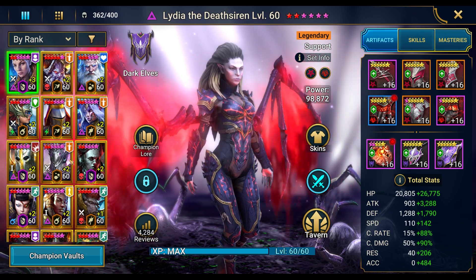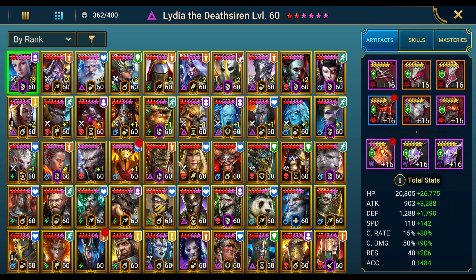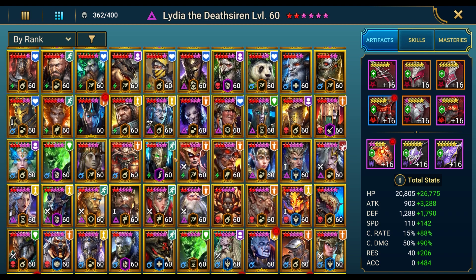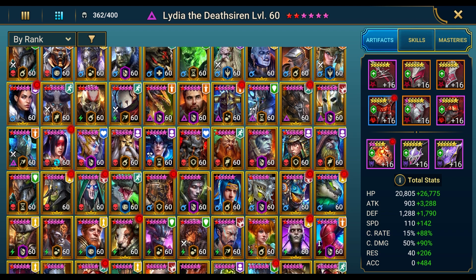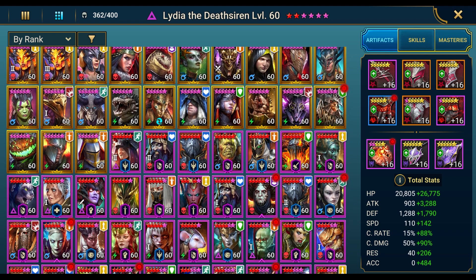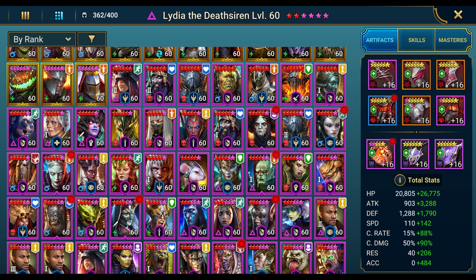It looks like we're going to have maybe one or two plus fours pretty soon. Before I wrap up, let's take a look at the whole account real fast — every one of my champions, all the ascensions, all the blessings, all the plus ones. You guys want to take a closer look, you can pause the video. Getting down to some of the actual epics now — been pretty lucky with the blessings for the epics. What's ironic is I don't ever get anything good from the eternals; it's almost all for mortals and immortals.